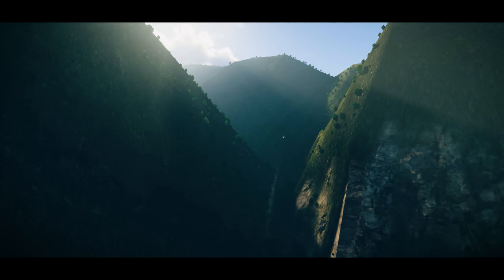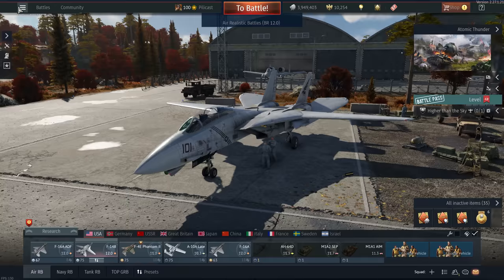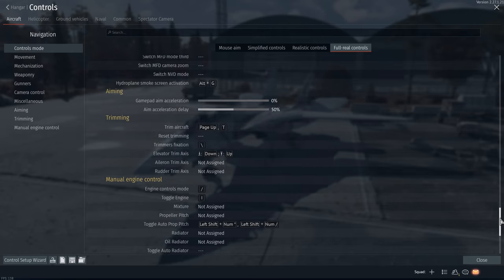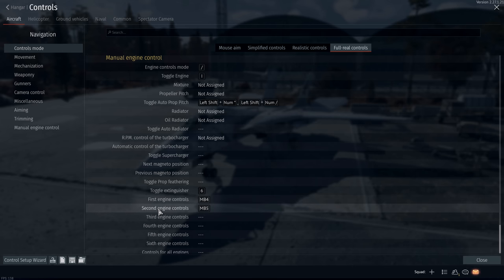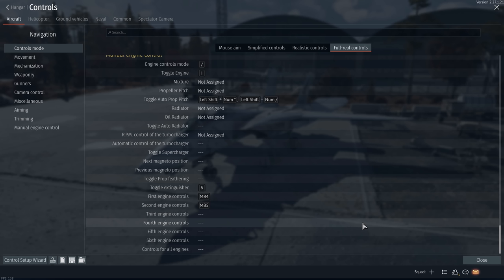Even with that knowledge, if you want to learn how to use differential thrust, here's the actual tutorial part of the video. War Thunder still, as of July 2023, does not let you set an axis to control each individual engine's throttle. So what you have to do instead is find the binds in the manual engine control section called first engine controls and second engine controls. It probably won't have a bind set already, so that's where you get to choose. There isn't an objectively best key bind for this, so your choice is entirely down to preference.